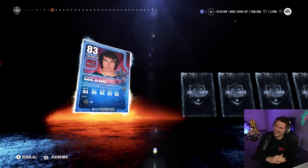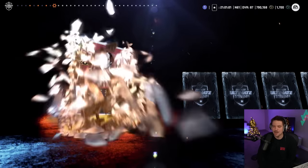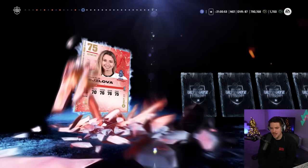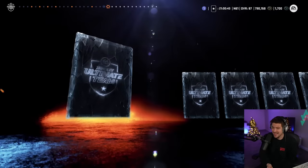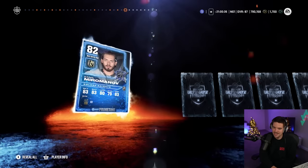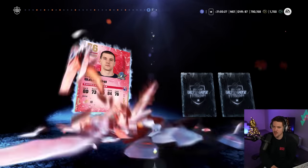Of course I say higher than an 82 — an 83 overall Sonny Milano is there. A little prime time — he was on the ice for Ovi's big 800. So we'll take 83 overall to start, hopefully not our best pull of the day. We do get to keep both packs in their entirety. Halfway through our first one. Our luck is starting to run out — we got Hens who got his big contract, Tyler Sagan, 82 overall Daniil Murnarov. Is an 83 overall Sonny Milano going to be our best pull of pack number one? Yes it is.